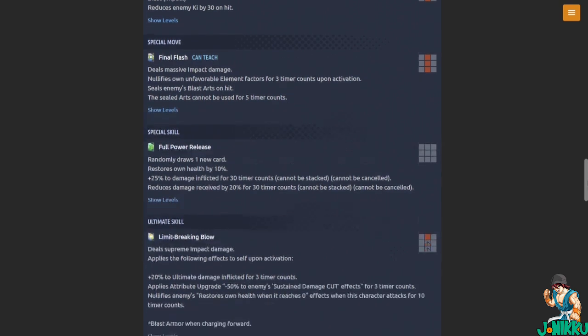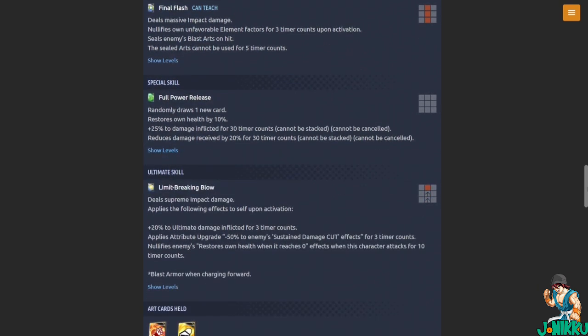Special skill — Full Power Release: randomly draws one new card, restores own health by 10 percent, plus 25 percent damage inflicted for 30 timer counts (cannot be stacked, cannot be cancelled), reduces damage received by 20 percent for 30 timer counts (cannot be stacked, cannot be cancelled). I was hoping the special skill would let you combo after it like Ultra Instinct Goku's, but it's still a good special skill regardless.